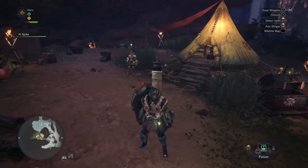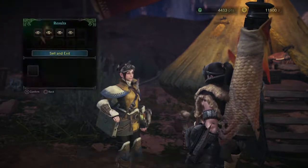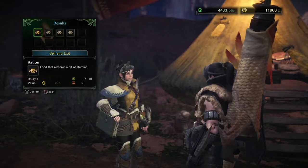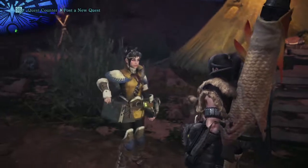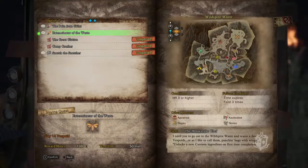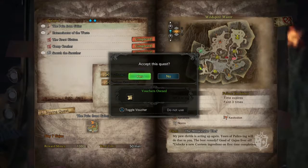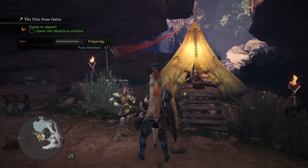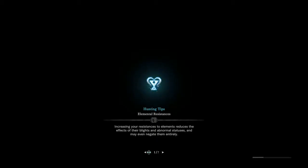Here we are back at camp — this is Area 1, not the Area 11 we started at. You can talk to your quest girl. She actually has a meal from the cook — that's something I did while the screen was loading. You can post your quest here and just do it. We can do a level 2 — Exterminate 7 Gajau or something. These are fish, in case you're wondering. Sadly you do eat a loading screen, but since you were in the area it feels faster.